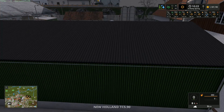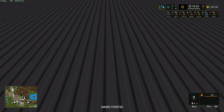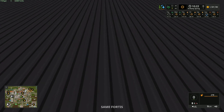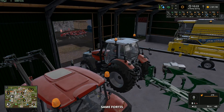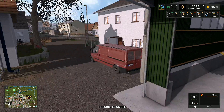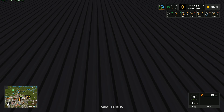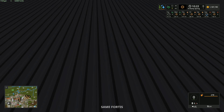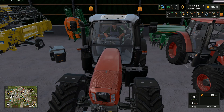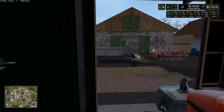Let me hide the screen and check what we've got. We have a New Holland TC5, some Lizard Transits, and a Sammy Fortis which is a big-ish tractor. We've also got Fortis and Zeta models. So we've got Sammy and Zeta at the moment, and I've got a plow on there.